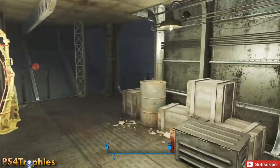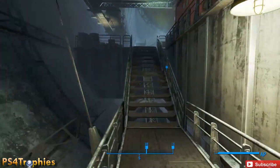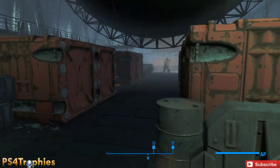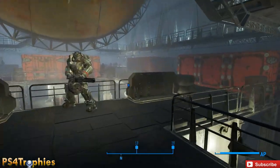Back on the airship for the Brotherhood, go upstairs. There's going to be a chem station up here, and we can craft. We're going to use these materials to duplicate many reactor coolants.